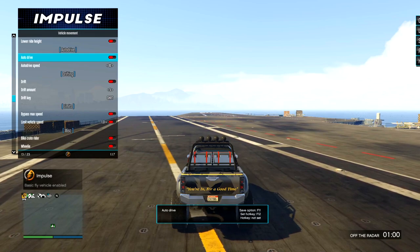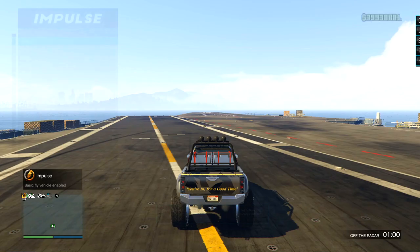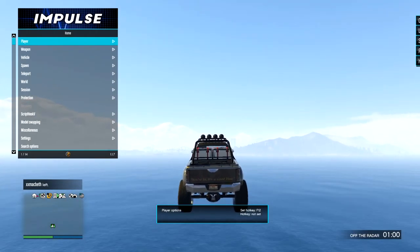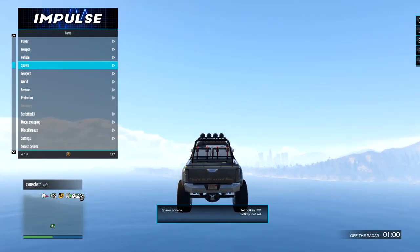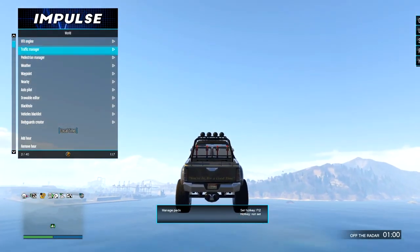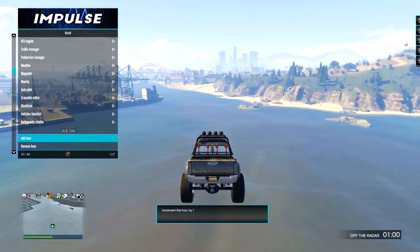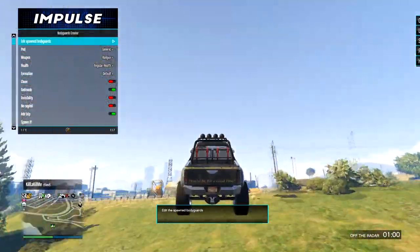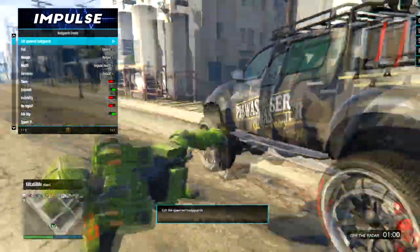Auto Drive I've used a couple times — it'll just deliver you to your waypoint, like the cinematic camera angle in Red Dead where it follows the waypoint for you. World: I'll pretty much change the weather to Extra Sunny, then go to Add Or Remove Hours and freeze time, because I like how it looks in the middle of the day.